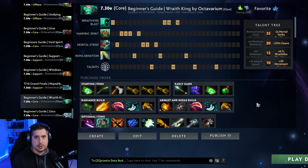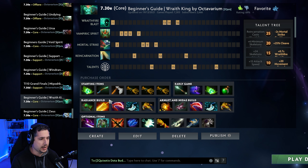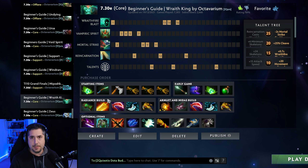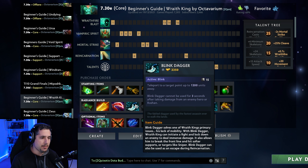Wraith King has two major builds that most people go for. The first is to go Radiance, which is kind of less common right now but still worth checking out if you're a relatively new player. Basically you build Gloves of Haste so you can farm faster into a Radiance. It is a long haul, but once you get it at around a 17 to 19 minute timing, it becomes very difficult for the opposing team to contend with you. Then you go into a Desolator which makes your right clicks do a devastating amount of damage.